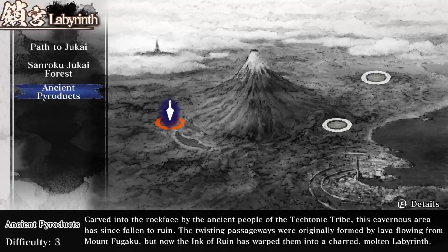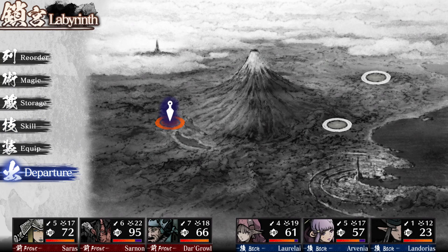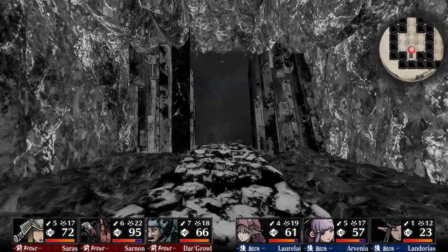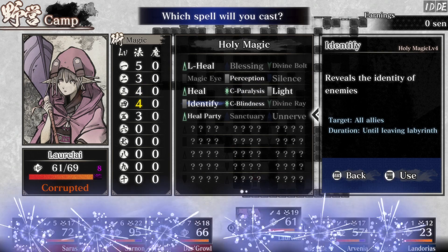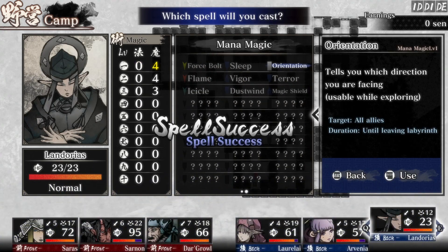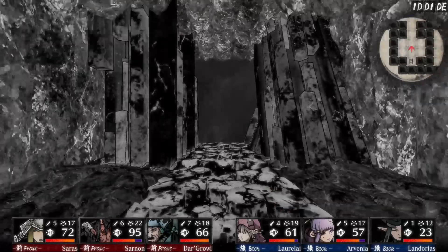Alright, let's head back to the labyrinth and get ready to go down another level. We're 14 out of 36 — that should be plenty. Let's do it, guys. We'll see how long we've been playing — 36 minutes, so we've got a little bit to go. Get in a couple battles. We'll cast Perception, Identify, and Orientation. The Zarvenia doesn't have it, and nobody else has magic. Alright, let's go.